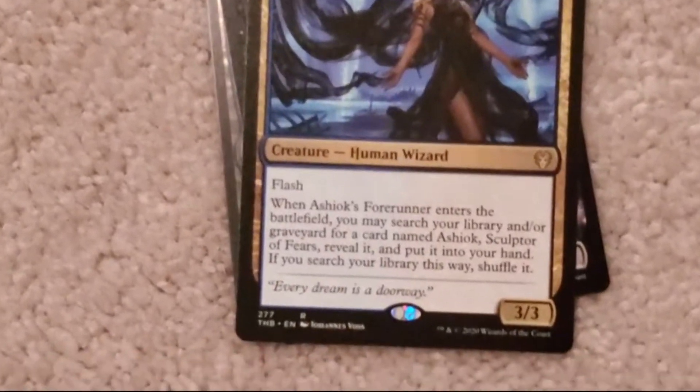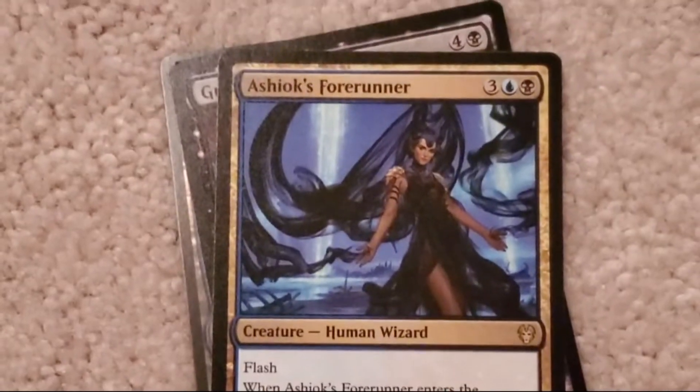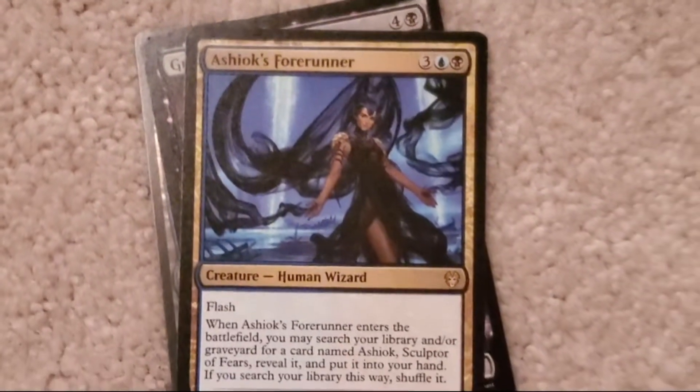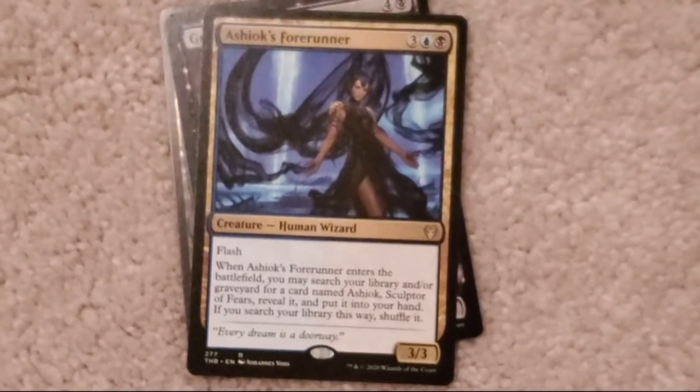Ashiok's Forerunner: three colorless, one blue, one black. Three, three. Flash. When Ashiok's Forerunner enters the battlefield, you may search your library and/or graveyard for a card named Ashiok's Sculpture of Fears, reveal it and put it into your hand. If you search your library this way, shuffle it.